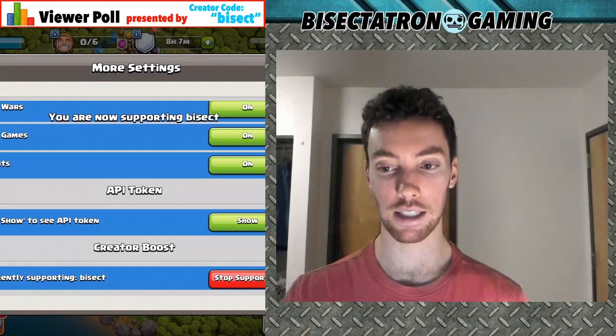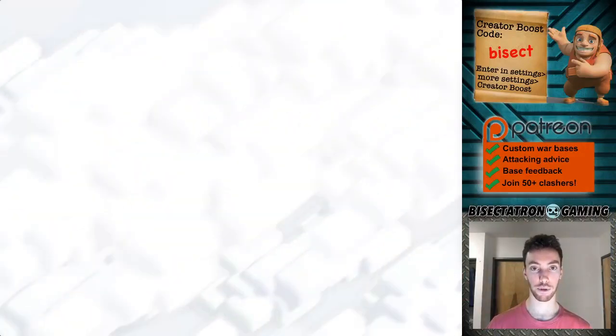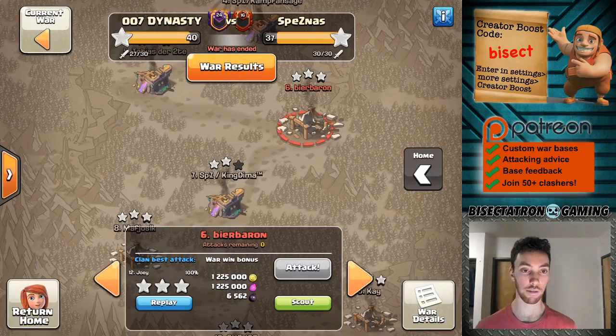I have to give a quick shout-out to my creator code. Be sure to go into your settings, more settings, and enter creator code BISECT — B-I-S-E-C-T. Hit enter and it'll help support me. I really appreciate it, especially as you go about any in-game purchases, whether it's the gold pass or whatever. It helps out creators like myself if you enter the code and keep supporting the channel.